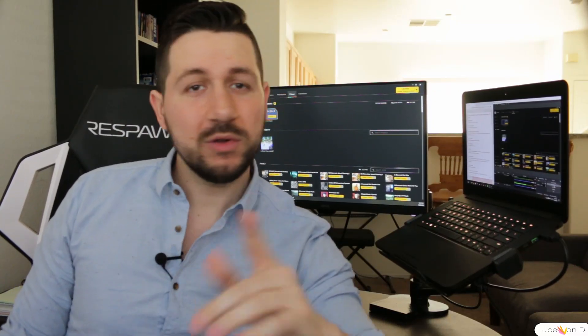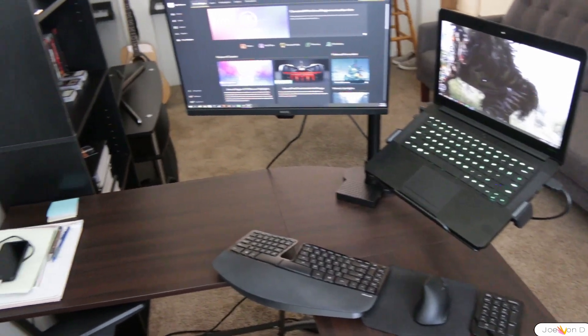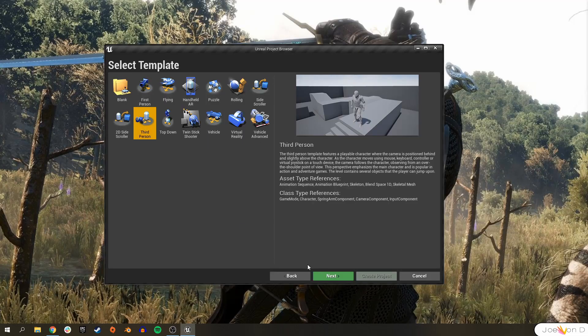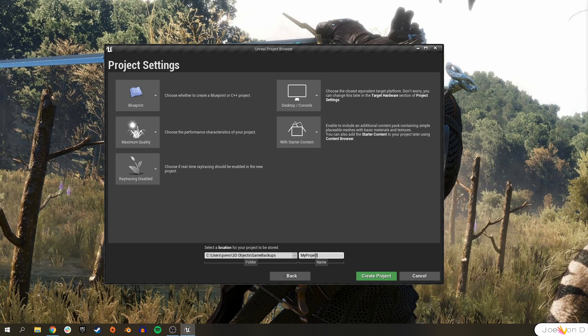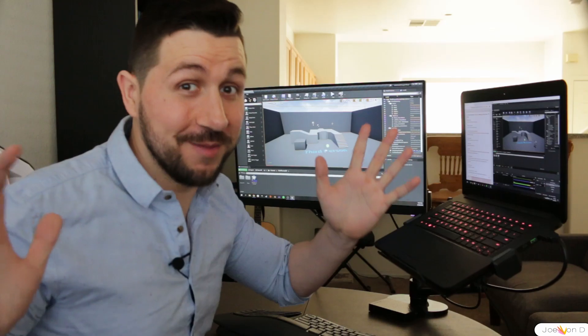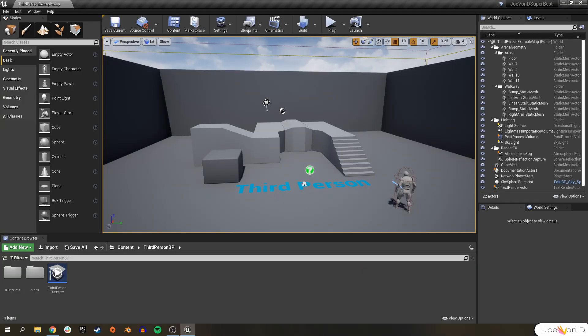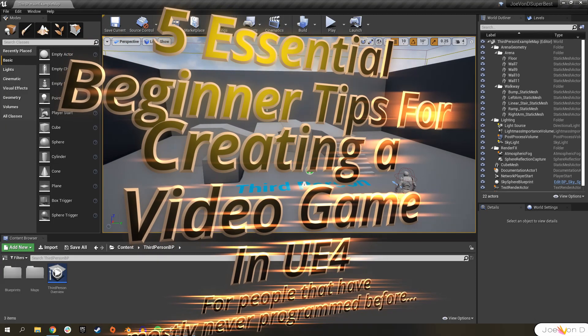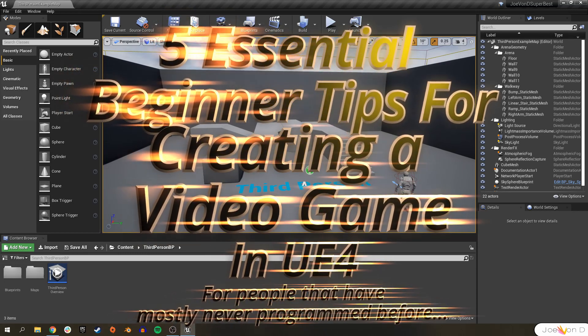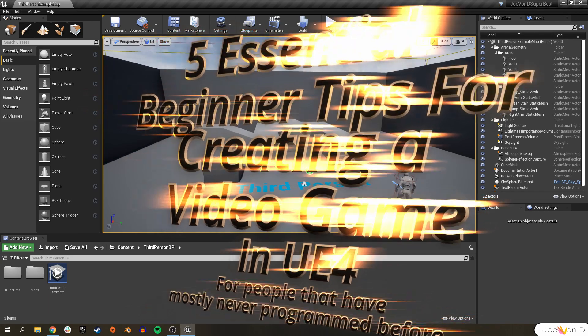What's up everybody? Thanks for checking out the video. Let's make a video game real quick. So you've got your desk perfectly set up, you've installed Unreal Engine 4, you've created a third-person template project and given it a great name. And then you realize: I don't know what I'm doing. Then this project is for you. This is five essential beginner tips for creating a video game in Unreal Engine 4 for people that have mostly never programmed before.